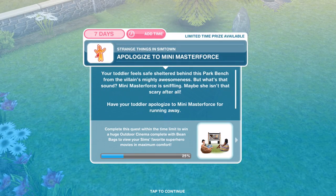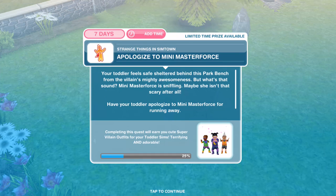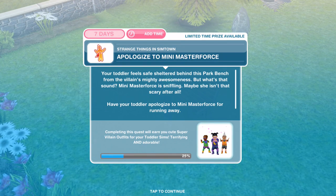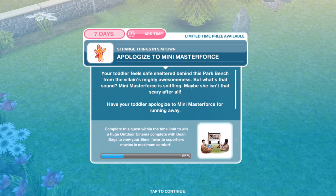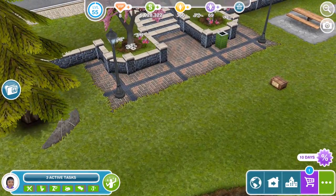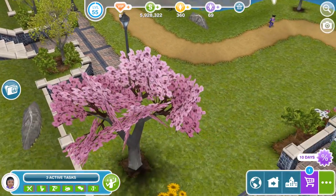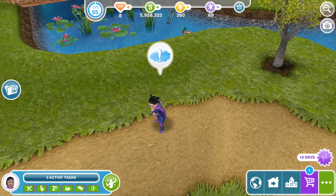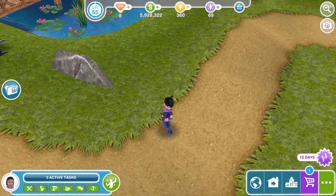We've finished hiding behind the bench. Now we need to apologise to Mini Master Force. Your toddler feels safe sheltered behind this park bench from the villain's mighty awesomeness. But what's that sound? Mini Master Force is sniffling — maybe she isn't that scary after all. Have your toddler apologise to Mini Master Force for running away. She doesn't look like she's sniffling, she looks quite happy. Apologise for 10 minutes.